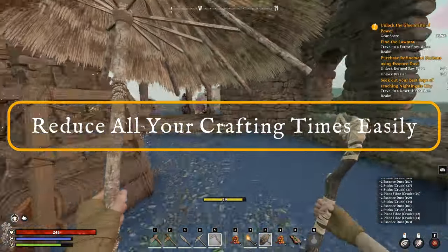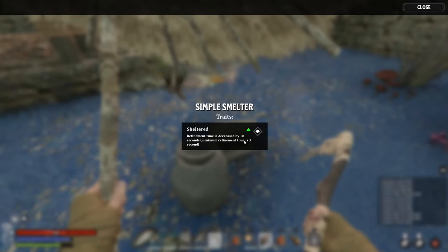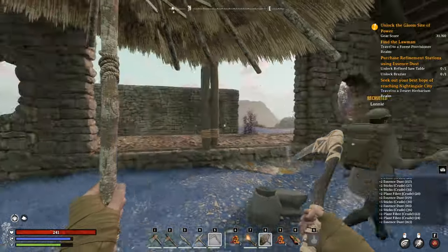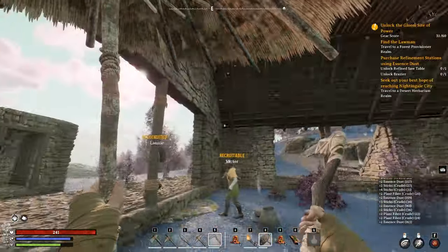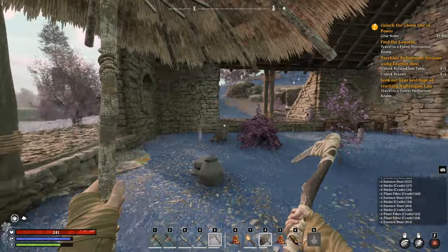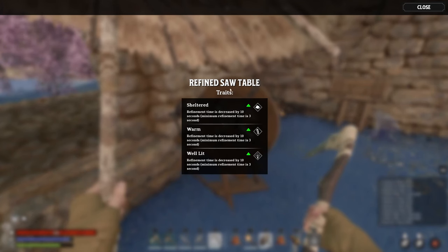Crafting stations - if you hold E on a crafting station you can press inspect. This will tell you if a crafting station is sheltered: refinement time is decreased by 10 seconds, with a minimum refinement time of 3 seconds. You absolutely want to make sure that all of your workstations are under some sort of cover. We've also got cooking stuff inside the little house area. If we inspect stations built in a more suitable area, you can see that warmth - because they are near a fire - decreases refinement time by 10 seconds again, and well lit decreases it by another 10 seconds. So just by having it sheltered, warm, and well lit you decrease 30 seconds per craft, which is really huge.